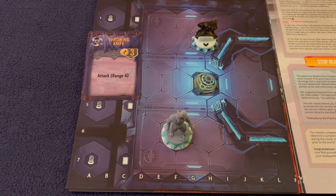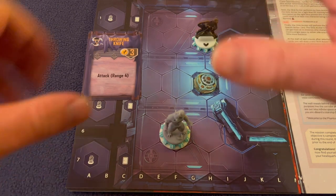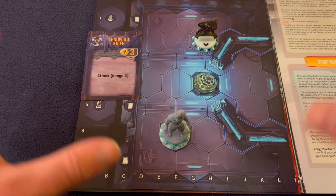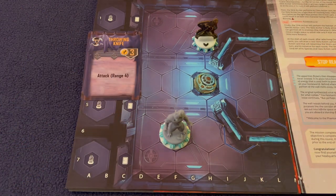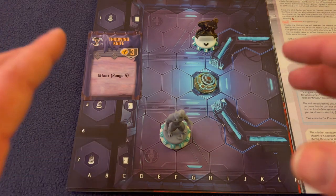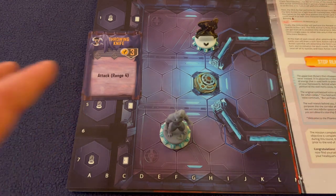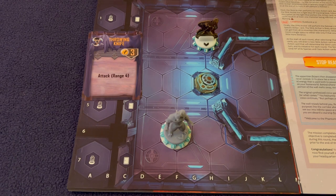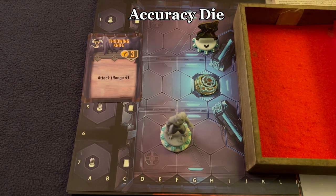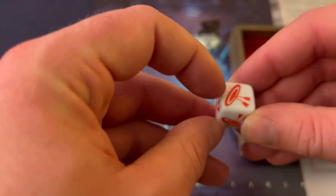You can choose any corner combination you want. Line of sight can be drawn through any object — the only thing line of sight cannot be drawn through are walls, which we'll get into later. If your ranged attack does pass through an object, you must roll the accuracy dice. The accuracy dice has three success sides, two block sides, and one complete miss side. You roll it for every object or character you shoot through — not the target itself.